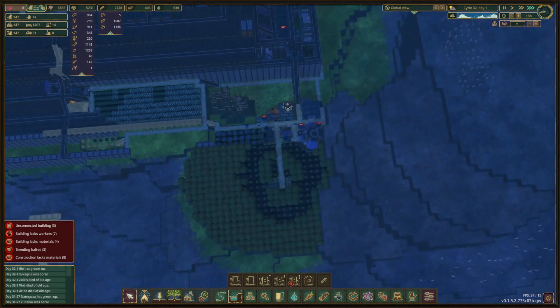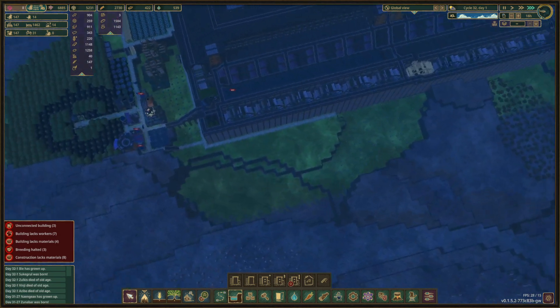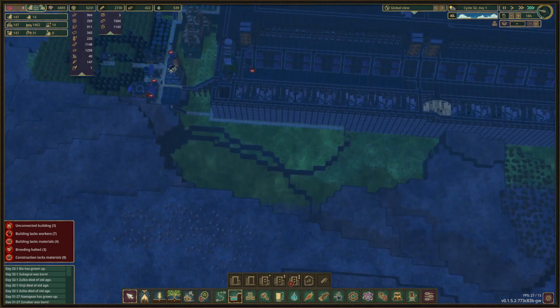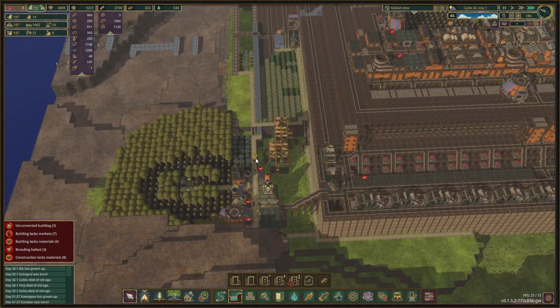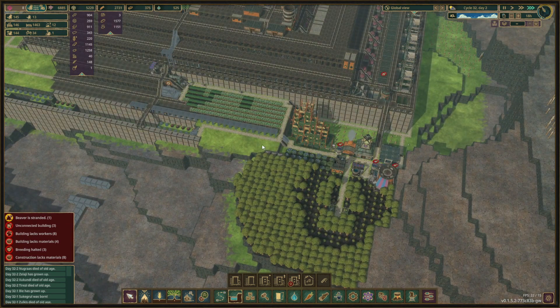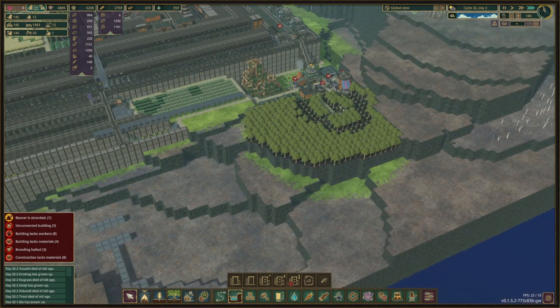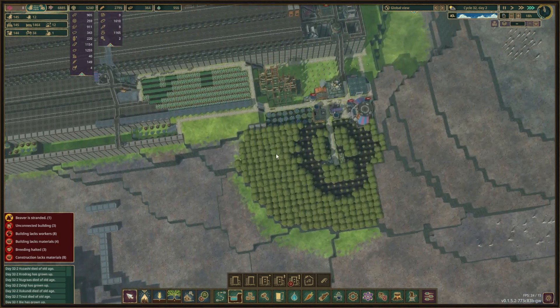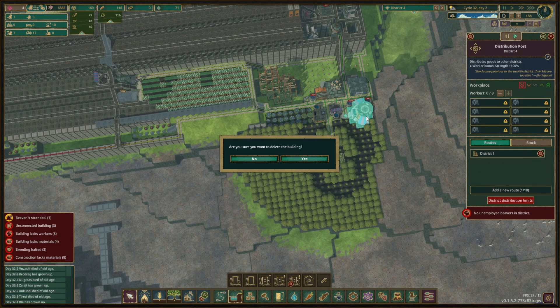Over here we also need to start blowing this up, because we need to get around the corner — this is where our area is going to be. It's going to be on this level, so we're probably going to move the district center to somewhere here once we blow enough up.